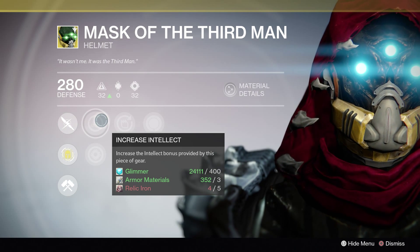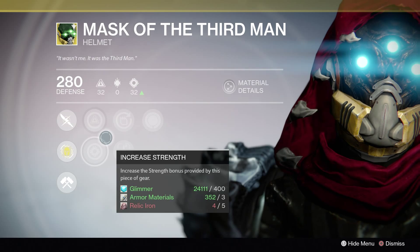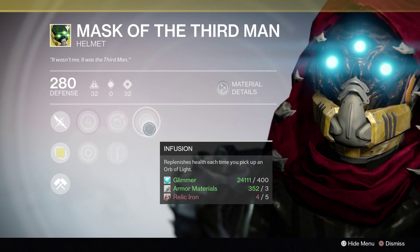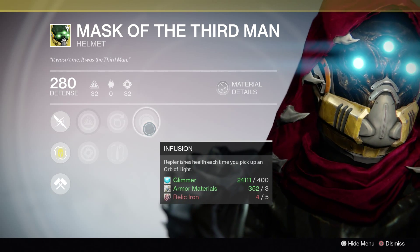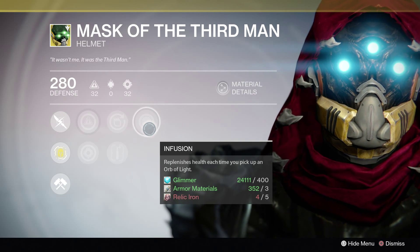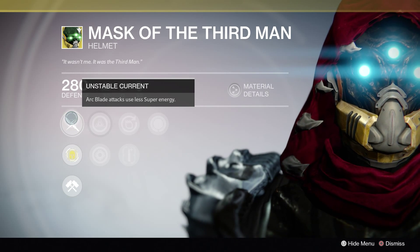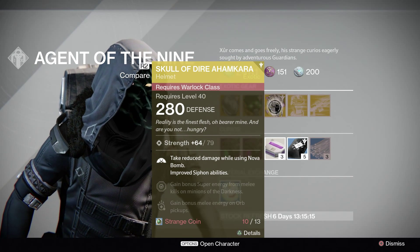Personally, I prefer an Increased Intellect roll on this to get your Blade Dancer super more often, but you've also got the option of Increased Strength. Again, we've got Inverse Shadow, so we're getting more super energy from killing minions of the Darkness. We've also got Heavy Lifting and Infusion — which replenishes health every time you pick up an orb of light. Since this helmet is specifically built around the Blade Dancer subclass, and we're seeing a lot more people using Shadowshot as their preferred hunter super, the helmet is still good, just a little bit more redundant with people's current tastes.